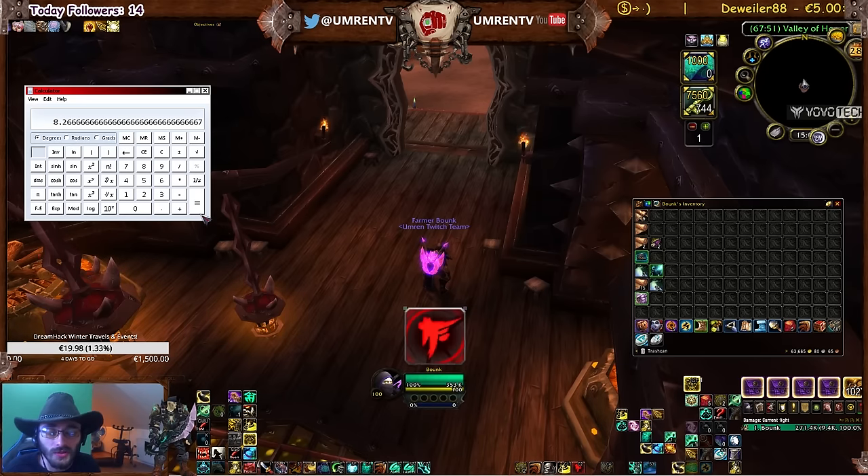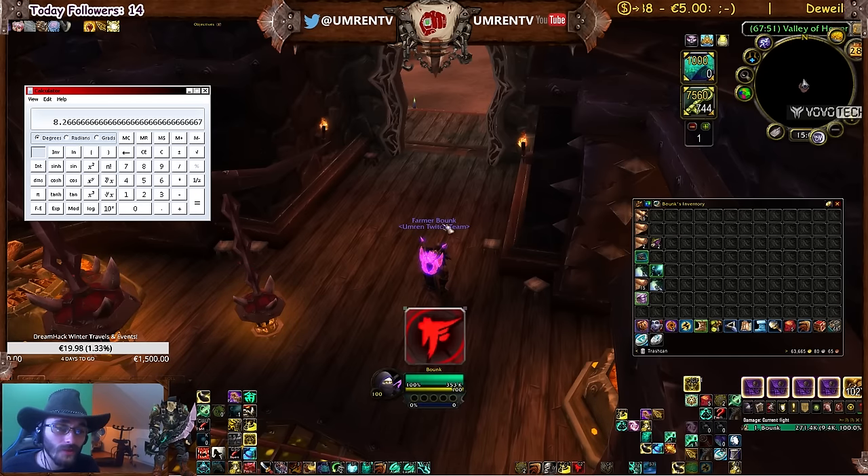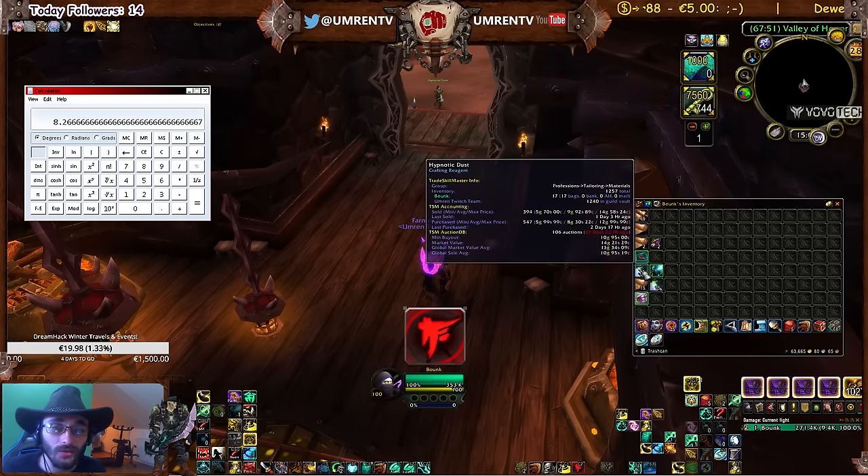Hypnotic dust on most servers goes for 10 to 15 gold, so by transforming that Embersilk cloth you've made a profit. Or you can just buy and flip those items on the Auction House if you have the time to craft all that stuff — it's up to you. So now we're familiar with Deathsilk Bracers and how to make Hypnotic dust out of them.